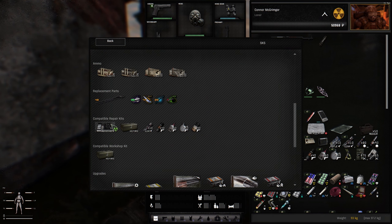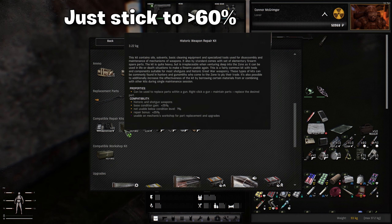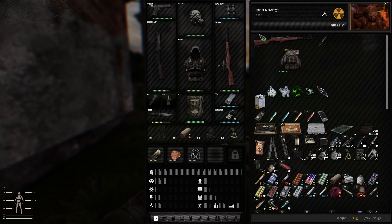At 60% condition, you have an easy task of repairing items with other items. At 50%, it gets a little bit tougher. But anything under 50% will be very difficult for you to repair at this stage in the game.